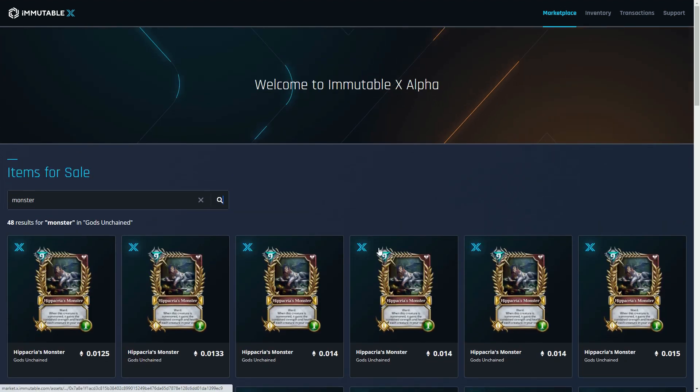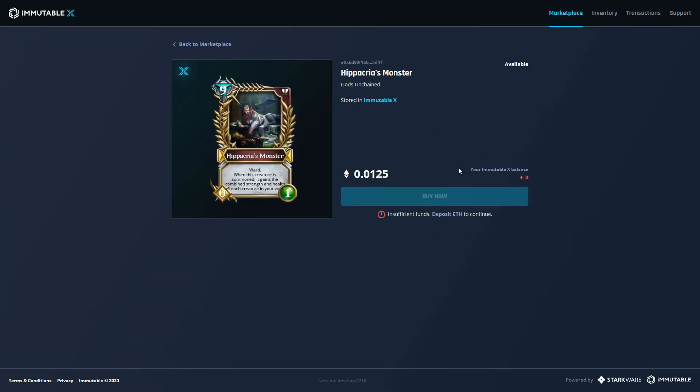In order to buy cards, you do have to port over some ETH. I haven't got any funds transferred over yet, so this card would cost me 0.0125 ETH. They're still using ETH, although it's ETH running on a different blockchain — that's how ZK rollups handle it. Even though I've got ETH in my MetaMask wallet, I've got no balance on the Immutable X blockchain.